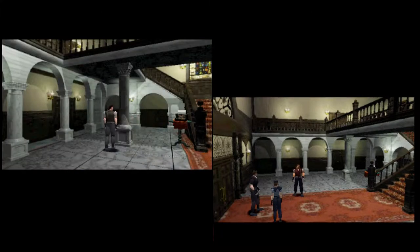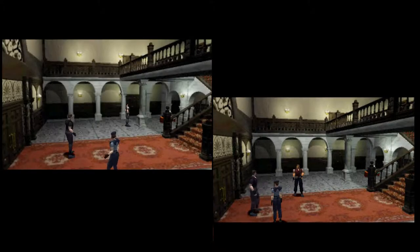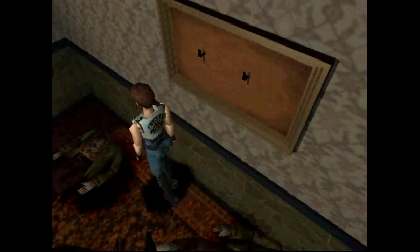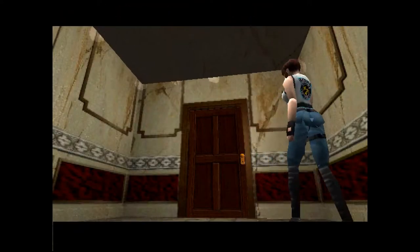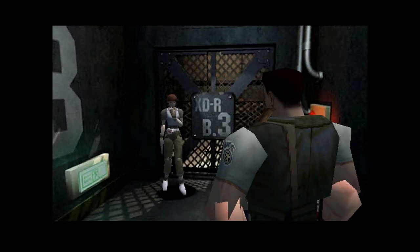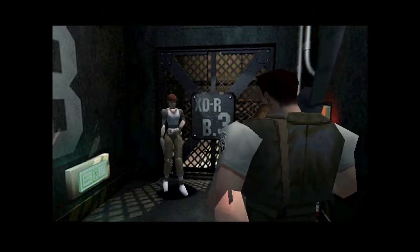I think the developers intended to make Jill and Chris balanced but didn't pull it off. Jill can carry eight items while Chris can only carry six. Jill has a lock pick that takes no inventory space, allowing her to unlock sword-key doors and small-key desks that Chris must find and carry actual keys for. Jill can also gain access to the shotgun without completing the broken shotgun puzzle, and can complete the piano and V-Jolt puzzles without Rebecca's help. She also has the enormously useful bazooka with multiple ammunition types.